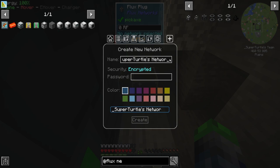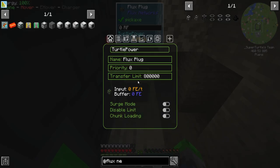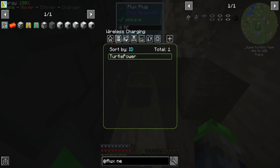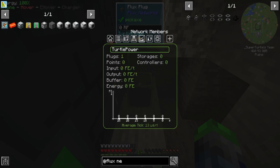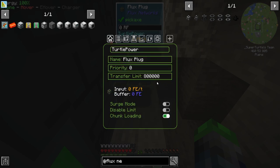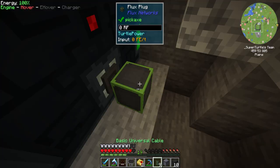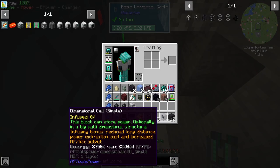Adding it to the Flux Network — please select the network — create new network. We're going to call this one 'Turtle Power', not encrypted, public. The network is set up, though it doesn't seem to be filling the buffer yet. Does it need to be connected to a cable? That would be really lame if so.